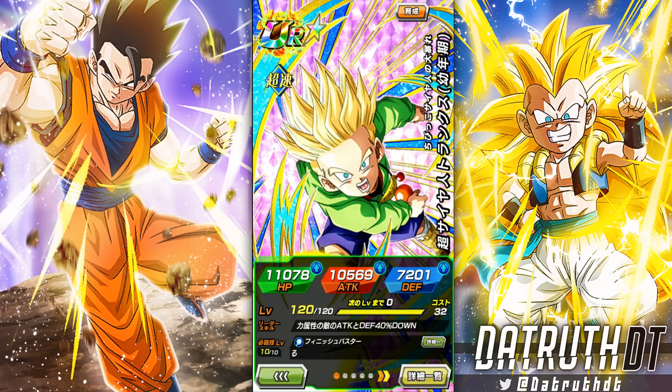We're back for another Dokkan Battle video. A surprise with the Dragon Ball story event based around the first two Broly movies — we got Dokkan Awakenings for two free-to-play characters: a Goten and a Trunks. I kind of like what they did with this Trunks. He's got tools. I don't know that he's going to be game-breaking, but for a free-to-play character he's got some stuff going on.